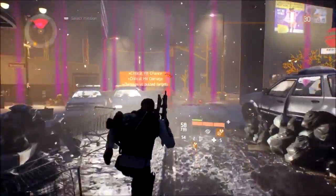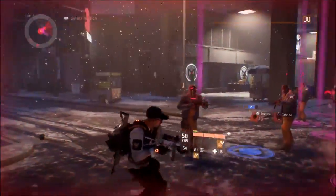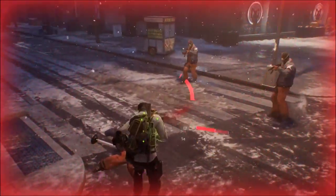First thing you need to go to the Autumn's Hope safe house and repair yourself because it can be difficult. The two abilities I would highly recommend to use would be Pulse and Overheal, because you want to see exactly where these enemies are and obviously have more health.